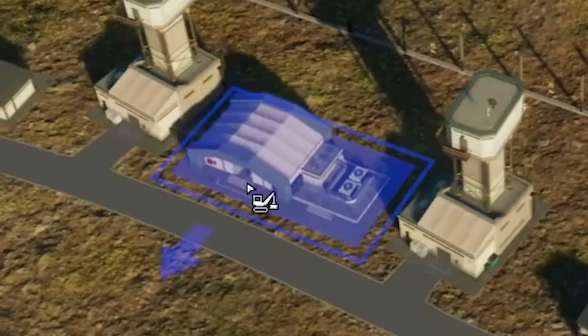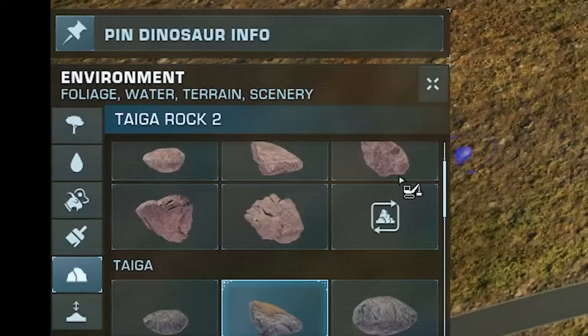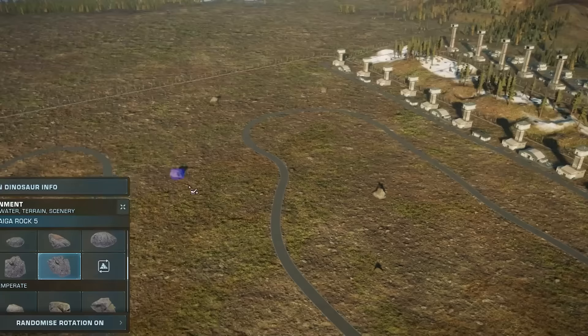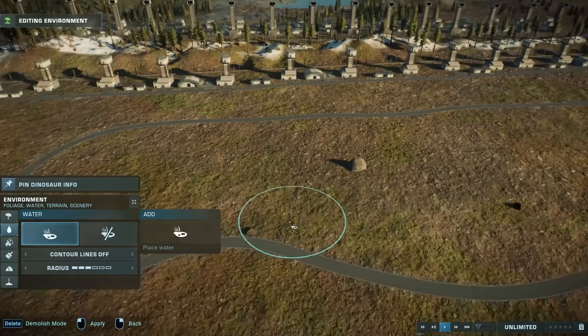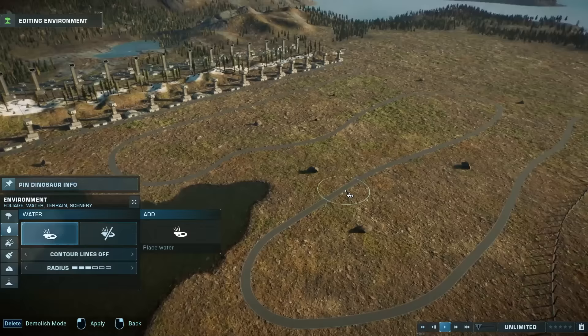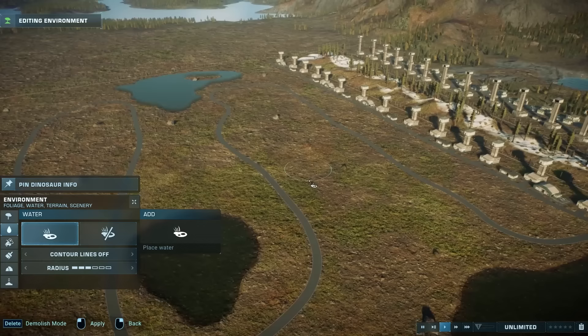Now we'll just lead the path over this way. Some rocks to spruce the landscape up - aren't rocks solid? Now we'll add in some water so the dinosaurs have a place to drink, bathe and have water fights. We'll add a pond here and a little something here. I feel wild - let's add a third body of water, and a fourth. Aren't we having fun today? Crazy fun.